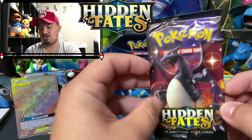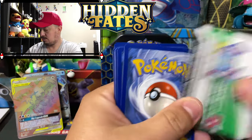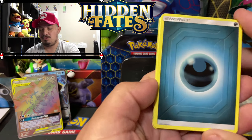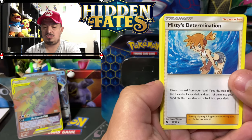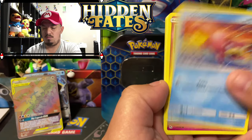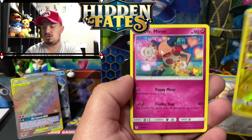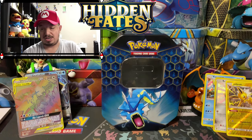Onto our last booster pack with shiny Charizard right there. One, two, three, four — and it is a fire energy. No fire today. We have a Koga, Lieutenant Surge, Misty, Slowpoke, Magic Card, Magic Card, Club Fairy, Coffin, Voltorb, Jolteon reverse holo — nice! And a Mr. Mime rare non-holographic card.